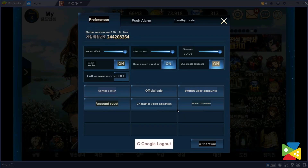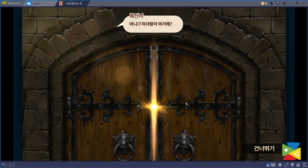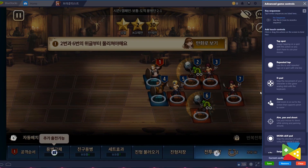However, when we translate with BlueStacks, this complex menu becomes clear as day. Now we can understand what the settings menu is talking about and customize the game as we like. And remember, we can even use the BlueStacks key mapping tool to set your own custom controls.